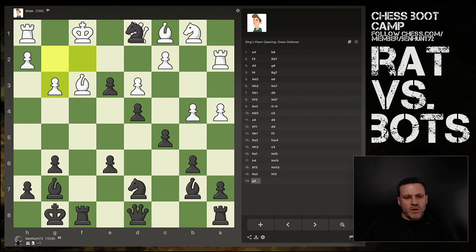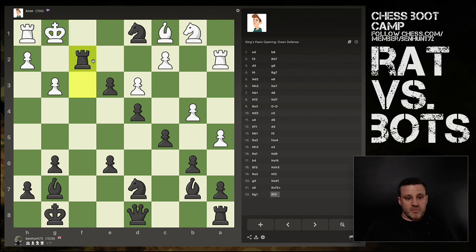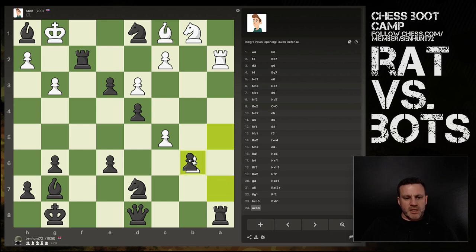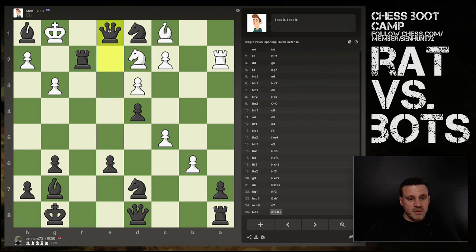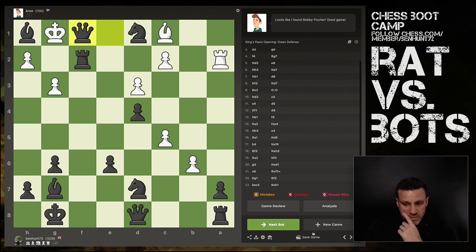We're not getting much resistance at this level — sorry Aaron, mate. Checkmate — well, it's check then checkmate. If I move my rook his rook is trapped. Can he move? I've got this. I push that pawn and then I get a queen, and then I checkmate him. Okay, one down, next bot.